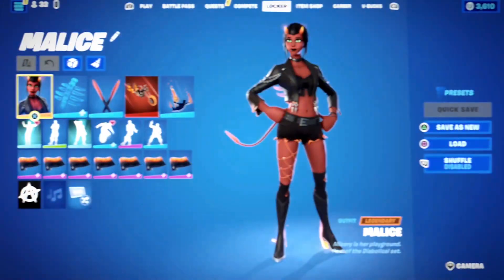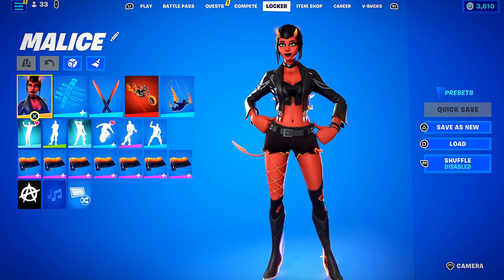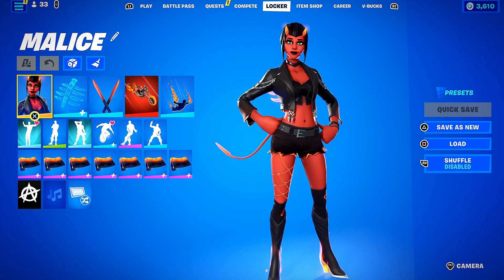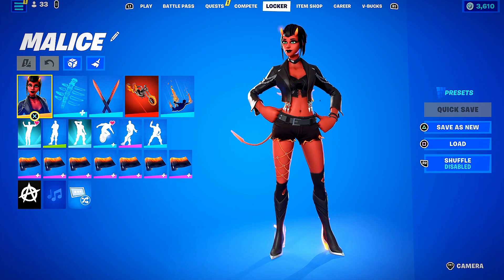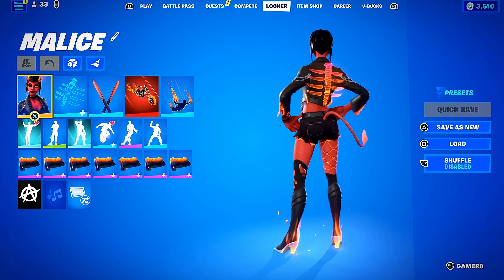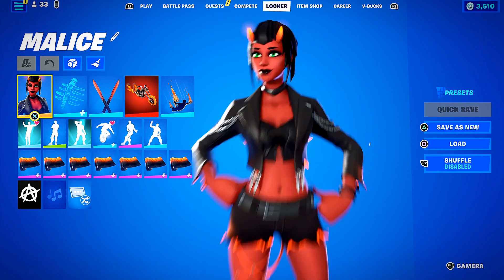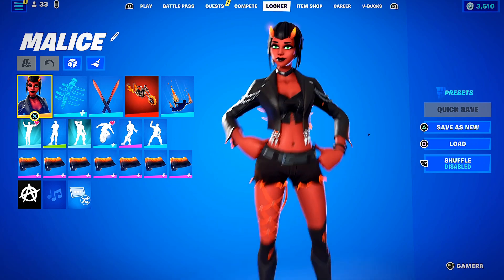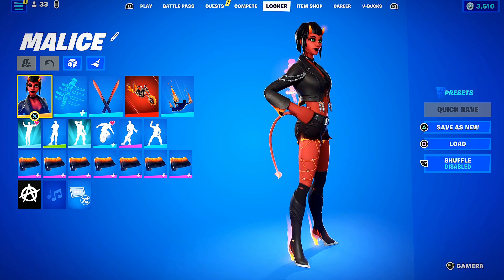Let's move on — we have Malice. This one is kind of funny for Halloween because there are so many people that use this quote this time of year: 'I love Halloween, it's the one time of year I can dress up like a hoe and nobody is going to give me a hard time.' This skin not only is badass but it kind of represents that — Fortnite doesn't really make skins this revealing anymore.